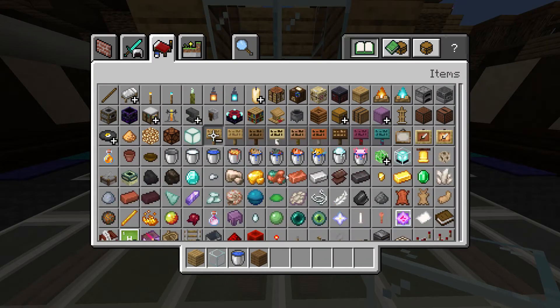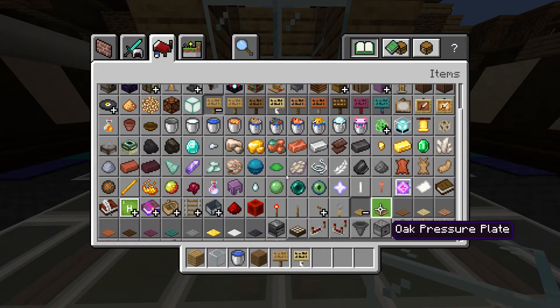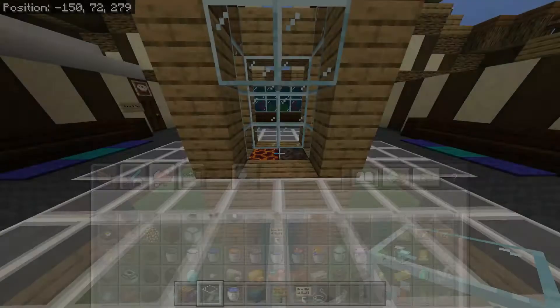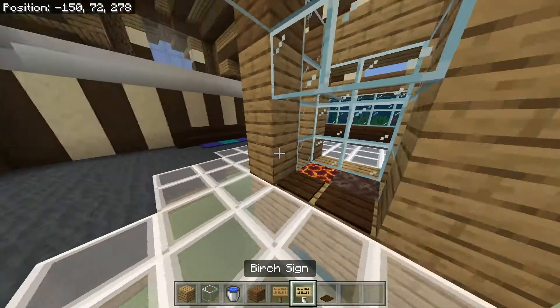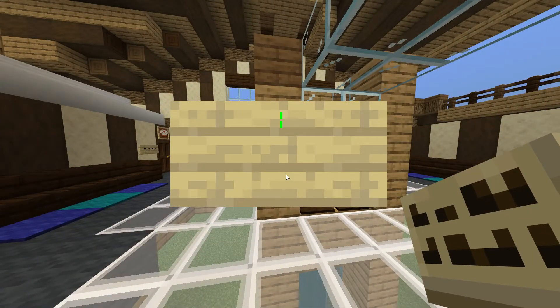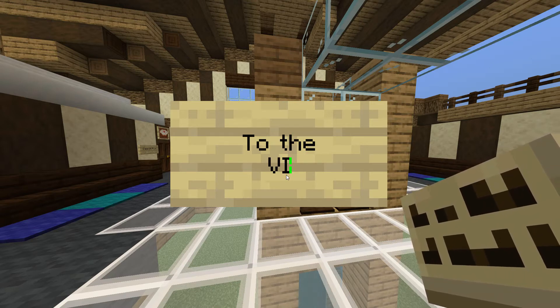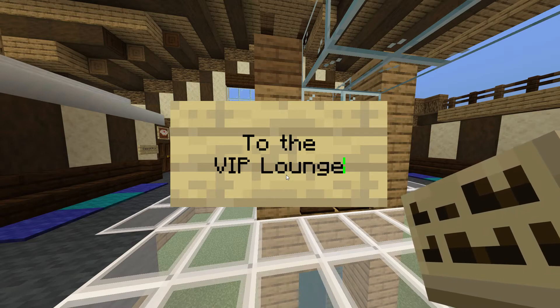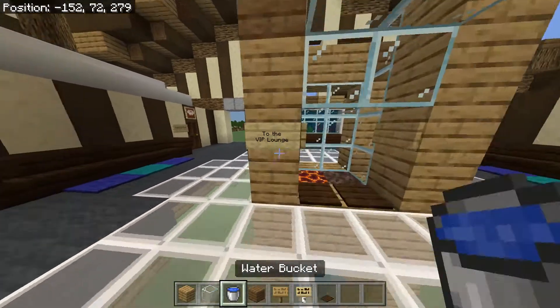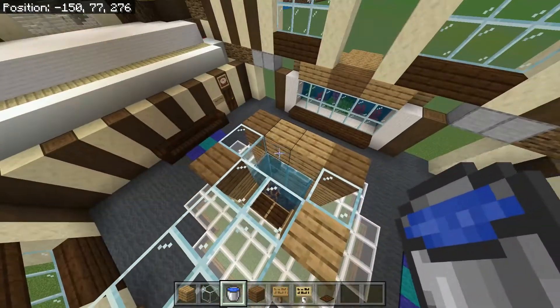We're going to need some oak, birch signs, and dark oak pressure plates. This sign should say 'To the VIP Lounge' like that. We want all these to be source blocks so that the bubbles go all the way up.